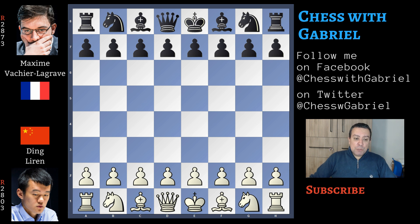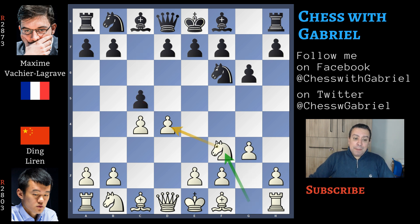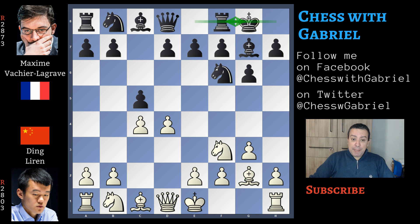Ding with the white pieces opens with d4. Vashilagrav answers with knight to f6, here comes c4, g6 — it seems like the King's Indian, but it will become something different. G3, c5 now attacking the center, knight to f3 first. Bishop to g7, bishop to g2, short castle for black, and d5 — now with this pawn structure the game becomes a Modern Benoni.